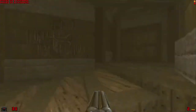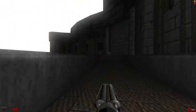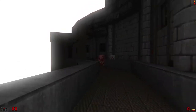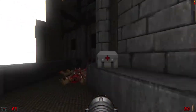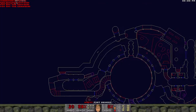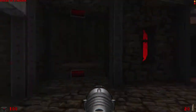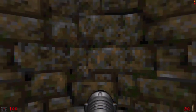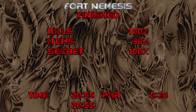I think we might be almost done. It's at 100% all secrets and all kills — we have done it. This is the map. Cool — elevator exit. That was Fort Nemesis. UV maxed it first try. Oh, the power time was only 30 seconds. I got a little work to do to speedrun this one.